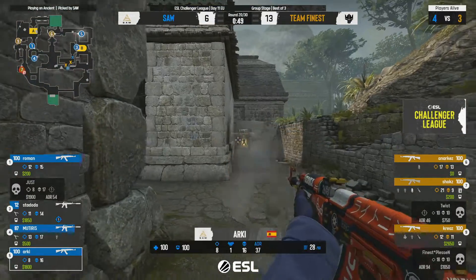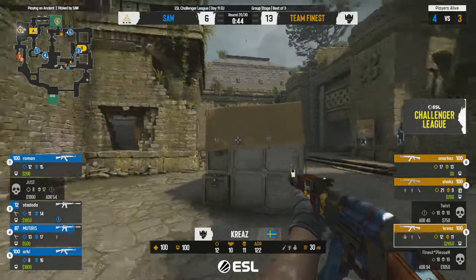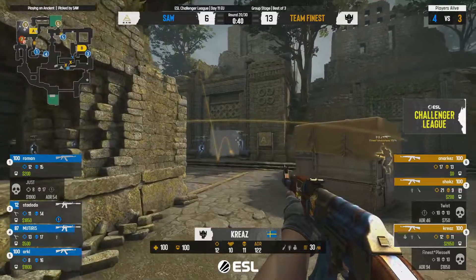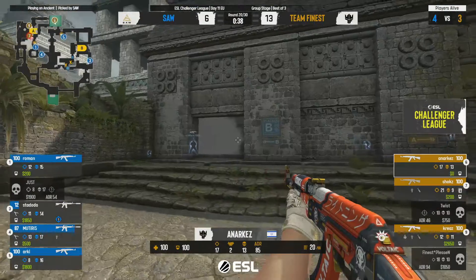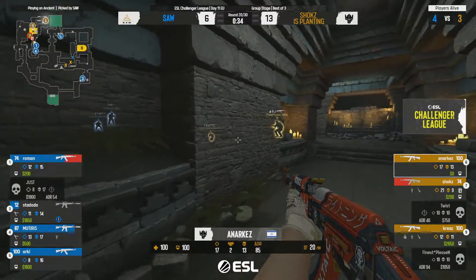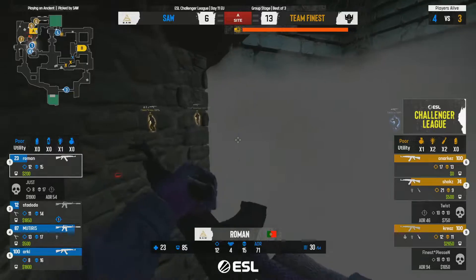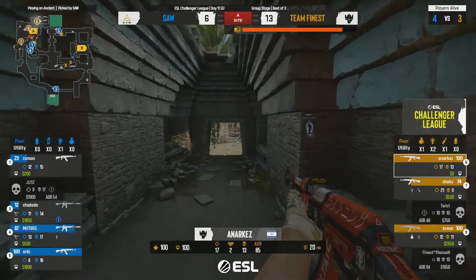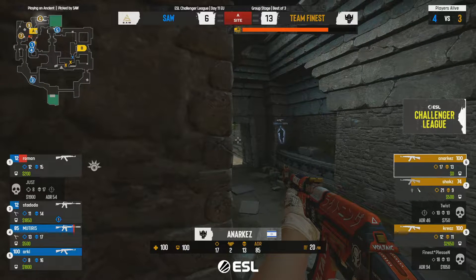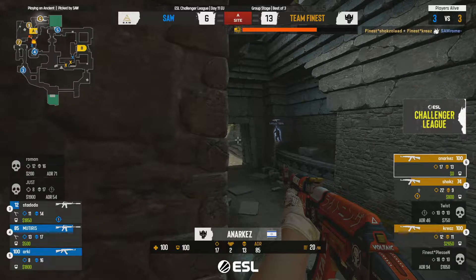Utility being thrown out — Kreeze is ready on site this time. A very different approach: they've made sure they have players on site before using utility. The flash though was bad communication on their side. They get the bomb down. Roman is low, going into the retake with only one flash and two players with kits. Roman tagged down to 12 HP. The molly cuts them off and also takes out Roman — kill for Arky. Going badly now.